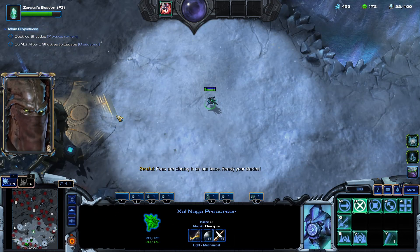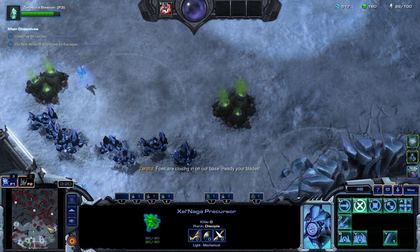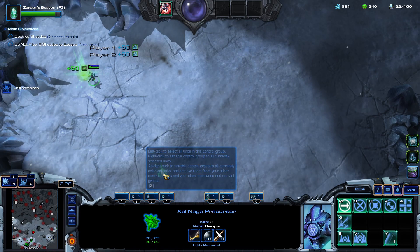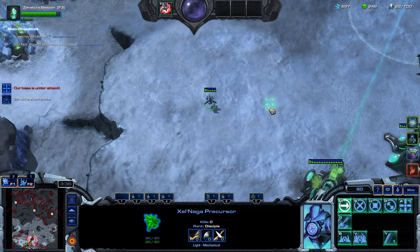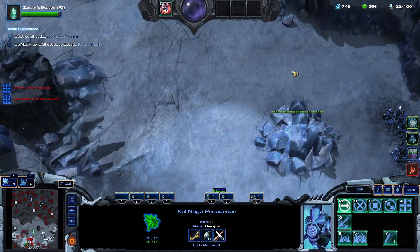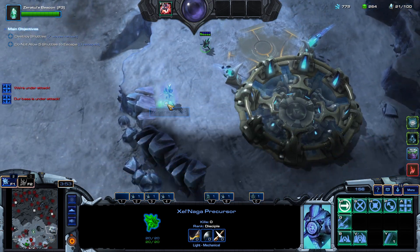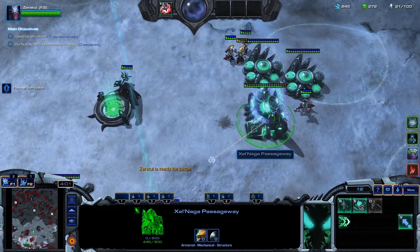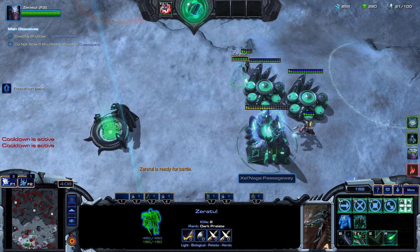Let's get one shield guard for now. Hotkey three is my hotkey for Zeratul, so I'm going to switch him off and send him back to base. You can see it's very intuitive — two on the left, four on the right, eight on the very far right. I know that two cyber cores can handle four Adepts. Oh, they actually went after this thing — they killed my unit, but that's fine, not a big deal.